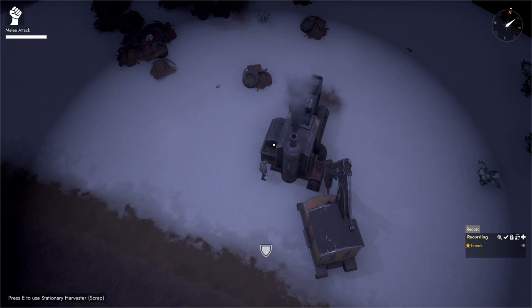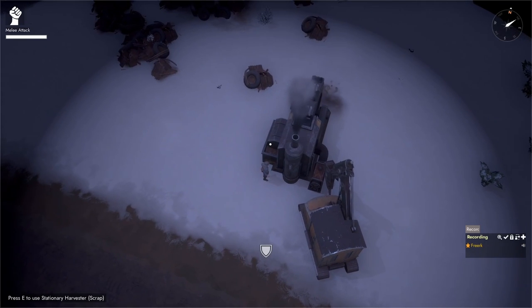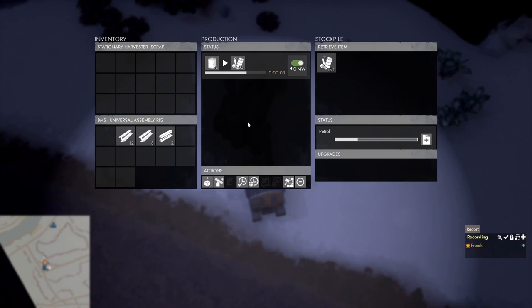Retrieving resources from the stationary harvester works the same as with most other buildings. We press E to open its menu and click on the salvage in the stockpile, which starts assembling salvage into our backpack. We can also do this with a vehicle — hop into the CV, press E to open the harvester's inventory, and shift click on the salvage in the stockpile to assemble it into the construction vehicle.